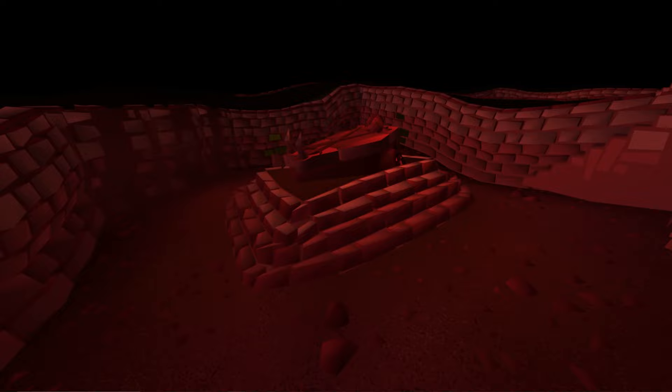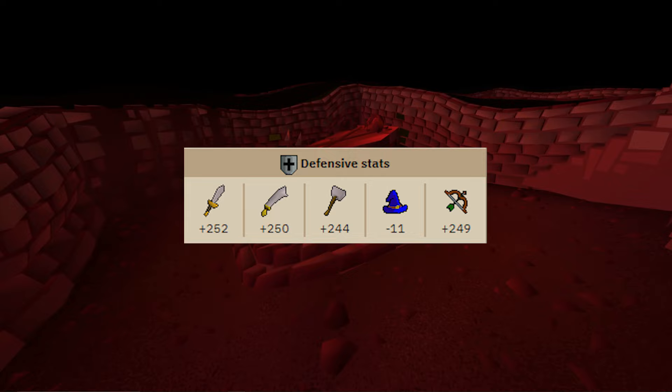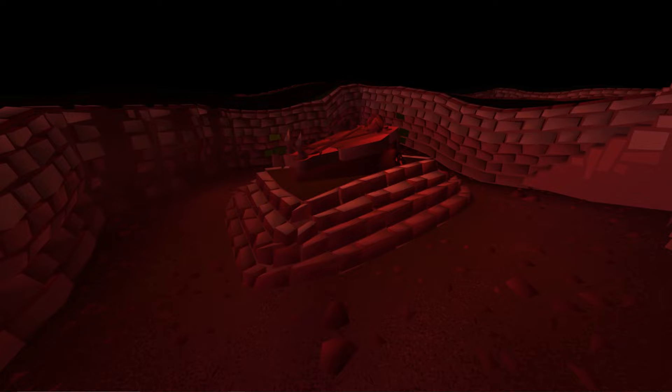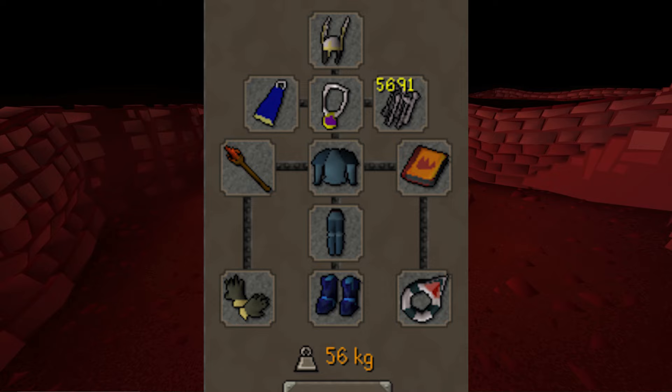You have a lot of flexibility in what you wear at Barrows, and it comes down to personal preference a bit, but you want to stack as much defense as possible while maintaining higher than negative 65 magic bonus. Your main DPS will be with mage, and it might seem weird that you can get away with such a negative magic bonus, but the Barrows brothers have awful magic defense so you will still hit very consistently. The reason we stack defense is because ideally you will only be praying against 3 out of the 6 brothers. As a general starting point, your gear should look something like this.